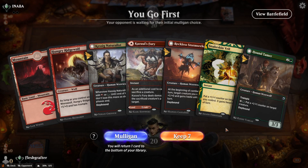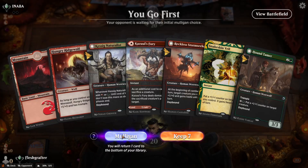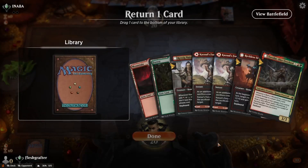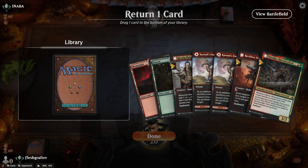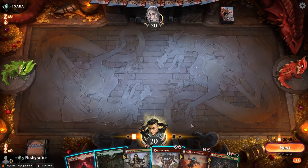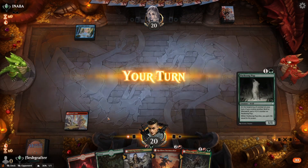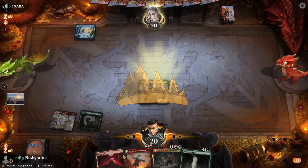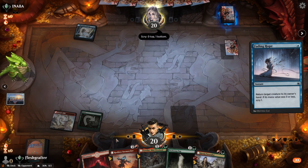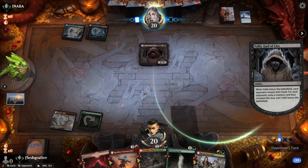New game: our opening hand lacks green sources so we take a mulligan. The next hand is keepable and we put Kazuul's Fury on the bottom. It's a red-blue opponent, so we start with the Naturalist. Our opponent uses Fading Hope to put it back in our hand. We consider our options as the opponent plays Valki — a very solid card. They choose to take our Tovolar with Valki's exile ability, and we draw another Tovolar.